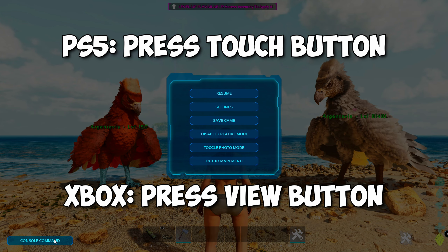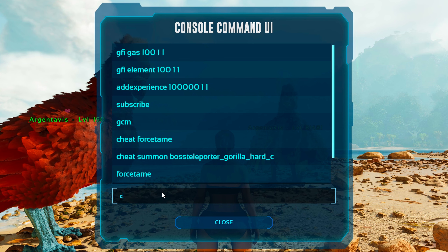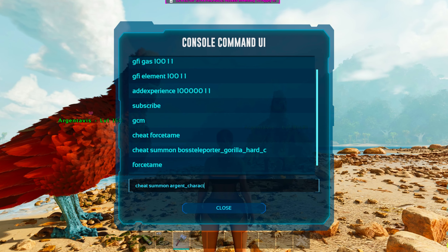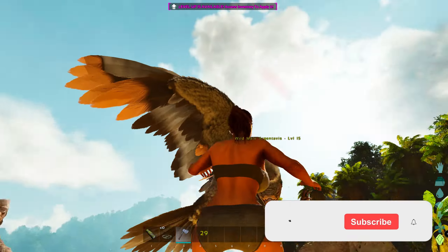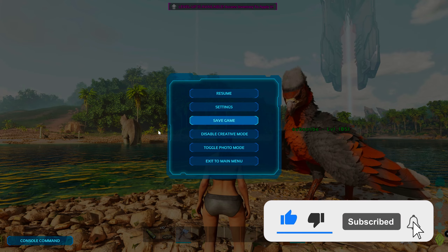Now open the console command. To spawn in the Argentavis, type in the following code: cheat summon Argent_Character_BP_C. This will spawn in a random level wild Argentavis.